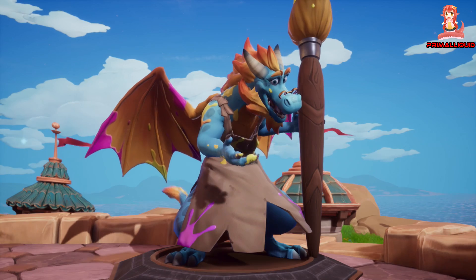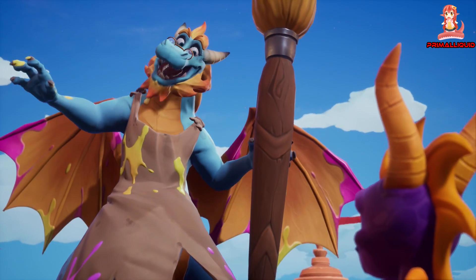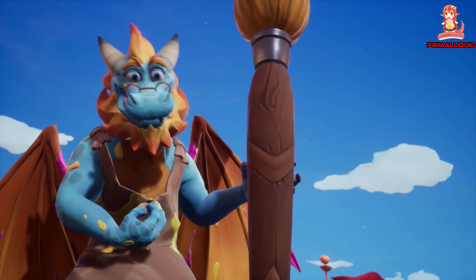Spyro, my friend. How about a hint on gliding? You bet! For the longest glide, press the jump button at the top of your jump. And try pressing the action button to drop down mid-flight.